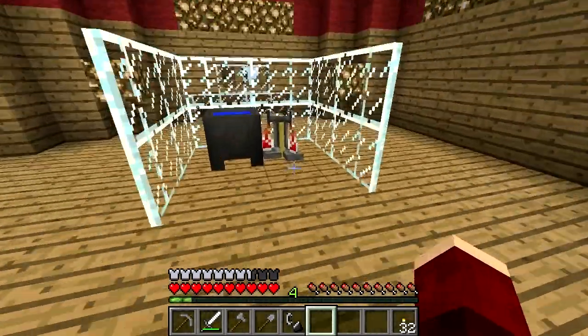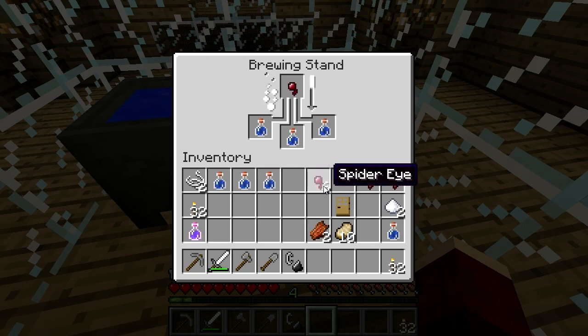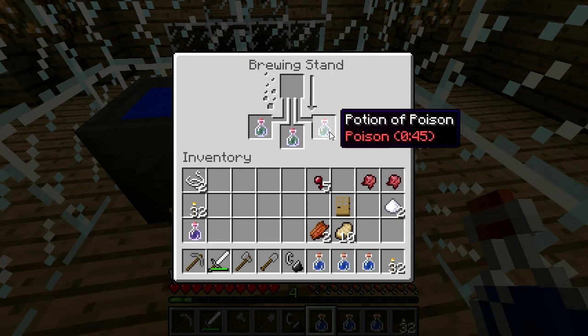Both the fermented spider eye and the normal spider eye are used in the brewing of potions. The spider eye, when applied to a bottle of water, will turn into a mundane potion. But then, a lot of things turn a bottle of water into a mundane potion. Spider eyes will also make a potion of poison, which is pretty self-explanatory really.